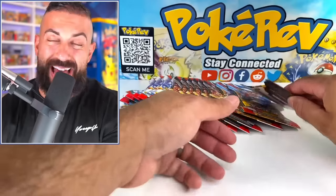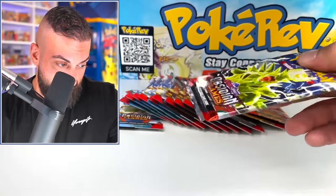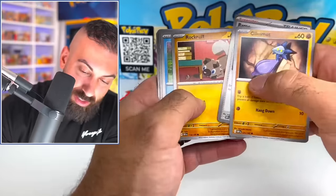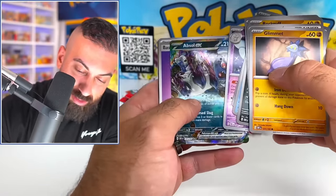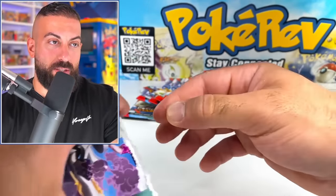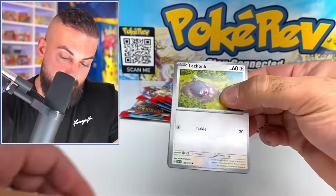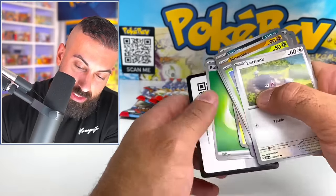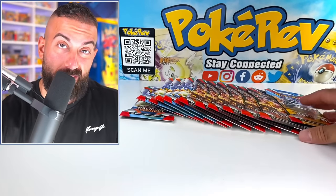We open Obsidian Flames, and you have to pull a Gold Charizard or it just doesn't count. We're going to make it happen — if not, it will be the first time I did not pull one. Come on, more Gold Charizards. Absol EX. It's kind of funny that sometimes all it takes is a Charizard for a set to be super hyped up, but Pokemon just knows what they're doing. Scizor and Tyranitar is sick.